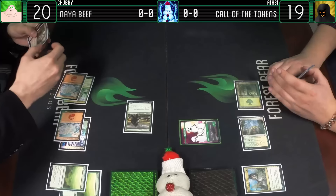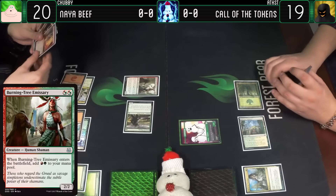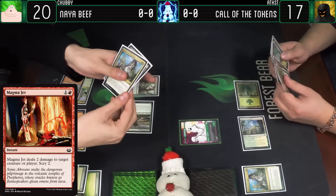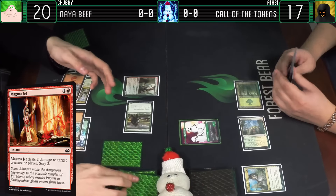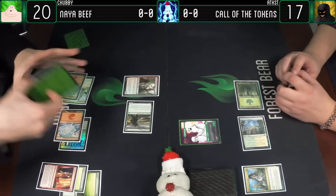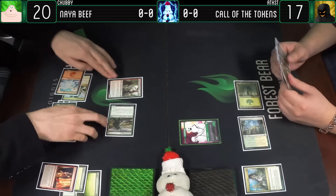Kind of a waste, but I'll take it. Burning Tree Emissary, and I will Magma Jet your face - because I want the scry. 17. Normally you would not want to waste a burn spell, but your deck is mostly 3-3s, so Magma Jet doesn't really do much. It's the centaurs.